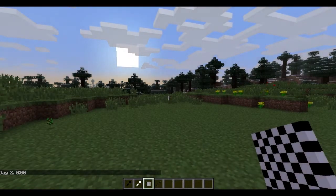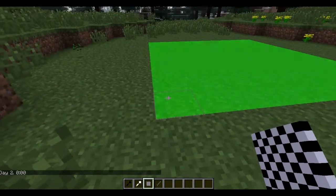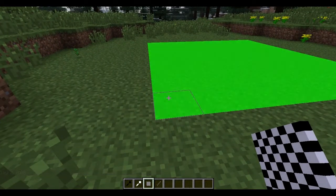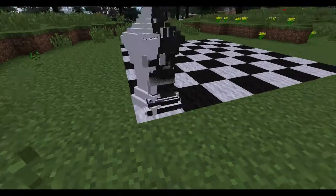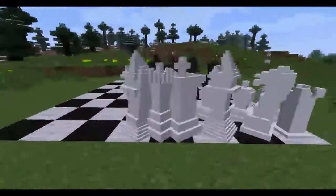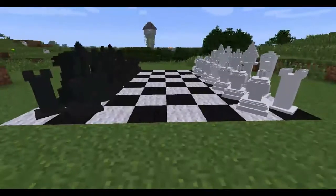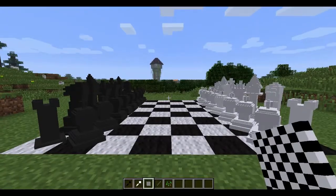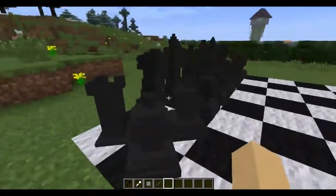We're gonna plunk this down so you get the green square, and that's the chessboard. Just hit F1 — boom, look at that! Oh my god, and here our chessboard is assembled. So now we can get rid of the seeds.